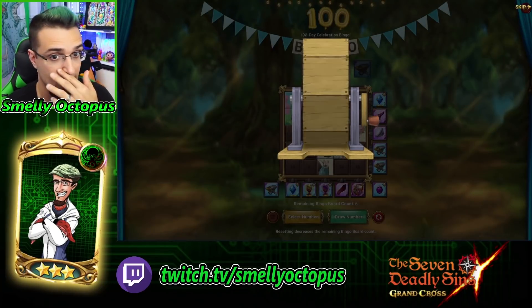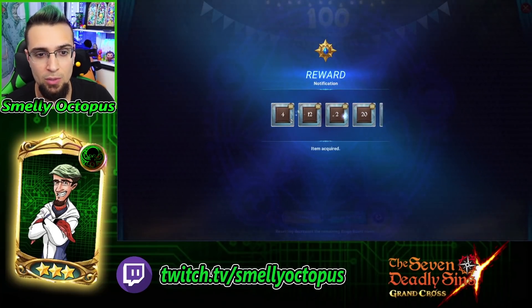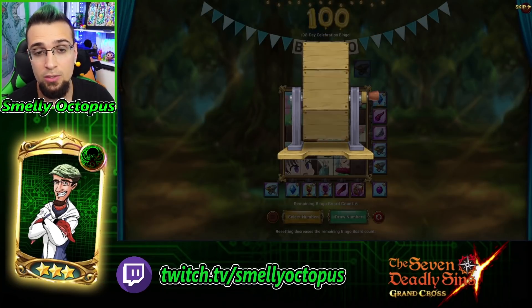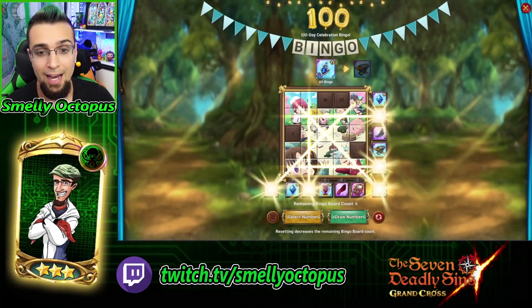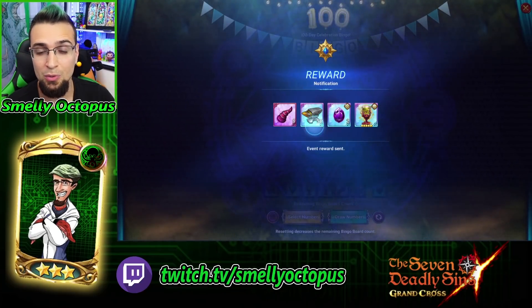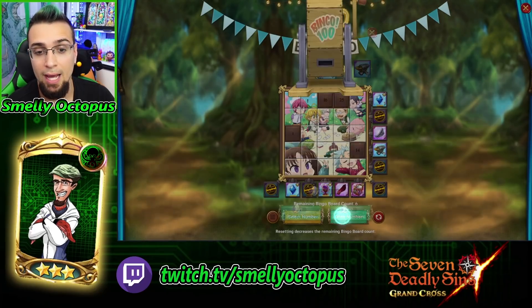Don't worry about the board getting dupes, because duplicates do not disappear - they're used for the next boards. After drawing another 10, the only dupe I got was 4. We haven't cleared anything yet; we haven't got bingo. We're missing 1 for a couple of rows. So I used my last 10. After checking the bingo board, I've now unlocked 35 anvils, 5 horns, 2 of the purple stones, and I got the chalice. Now I need 14, 25, 16, and 1, but I'm out of numbers.